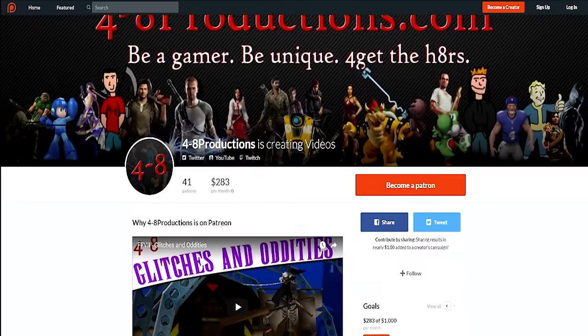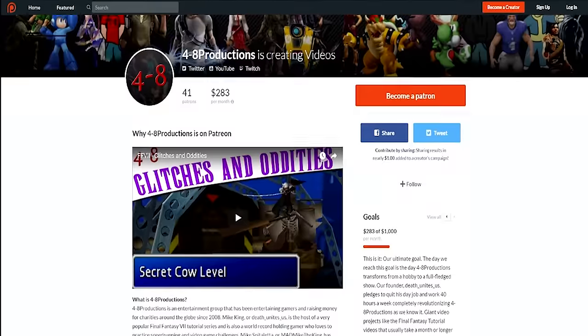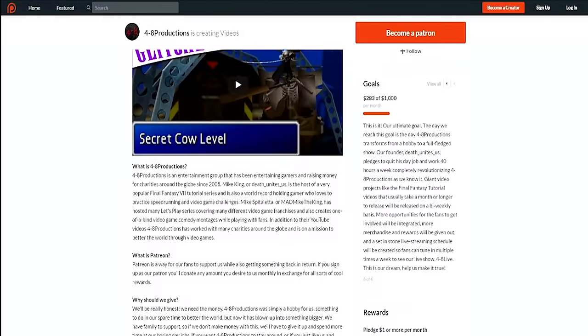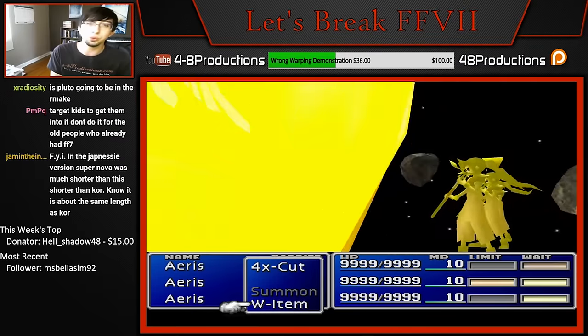Firstly, if you don't care about my ramblings and you just came here for a specific materia, all the time codes for each materia can be found in the YouTube description. Secondly, this video took a ton of work, so if you'd like to help me out and support the show, you can check out my Patreon page. For just $1 a month you can get all sorts of exclusive videos you won't see anywhere else, like a 7 and a half hour stream of me completely breaking Final Fantasy 7.